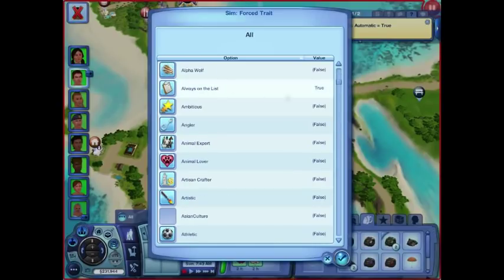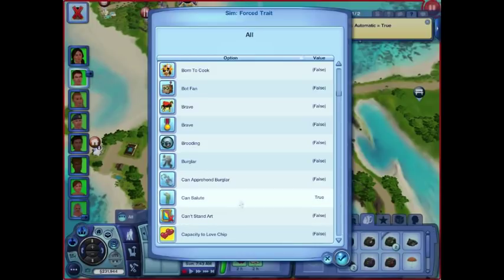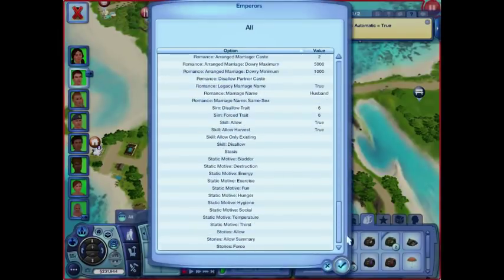Always on the list so they get invited to all of the whatever — I think that's actually just for clubs, and I don't even have clubs. Born Salesman is kind of ironic — basically giving them discounts, making them more savvy with money. And Cancel Loot, I didn't realize, was set. A lot of them actually end up in the military, so they're probably going to get Cancel Loot anyway. So those are forced traits that emperors have.